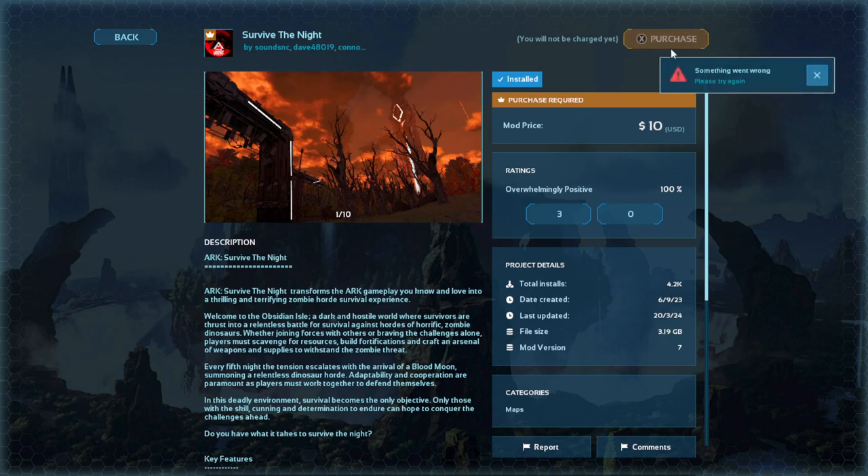I press purchase and get 'Something went wrong.' Now I have restarted ARK several times. I've literally just been playing this about half an hour ago and then it disconnected me from the server. Now I can't get back in because it's asking me to pay for the mod again even though I've paid for it. So if you'd like to fix it up, please Wildcard — that would be fantastic. Thank you.